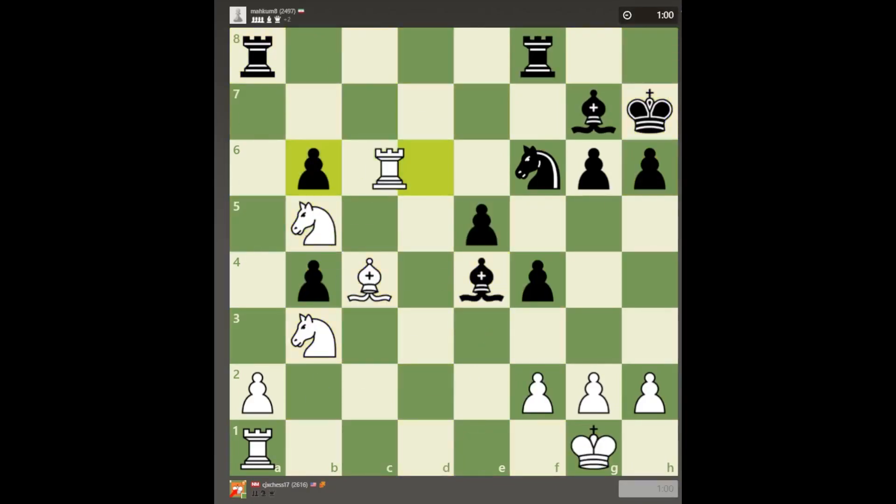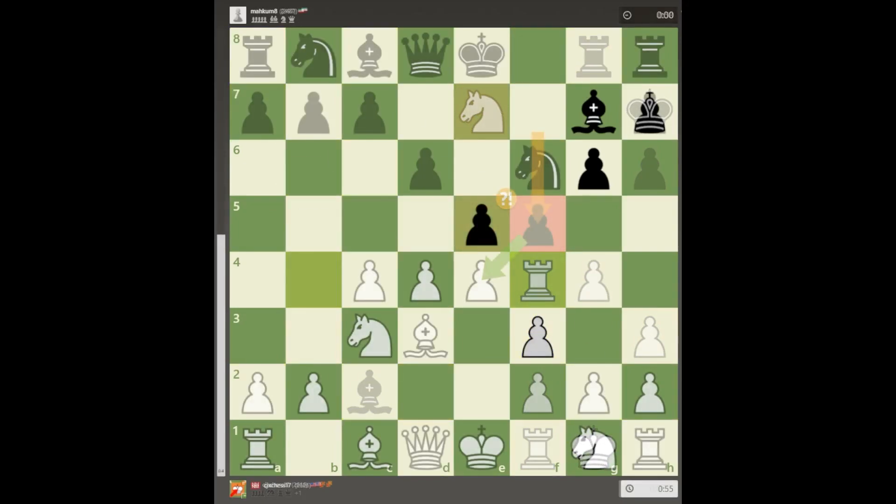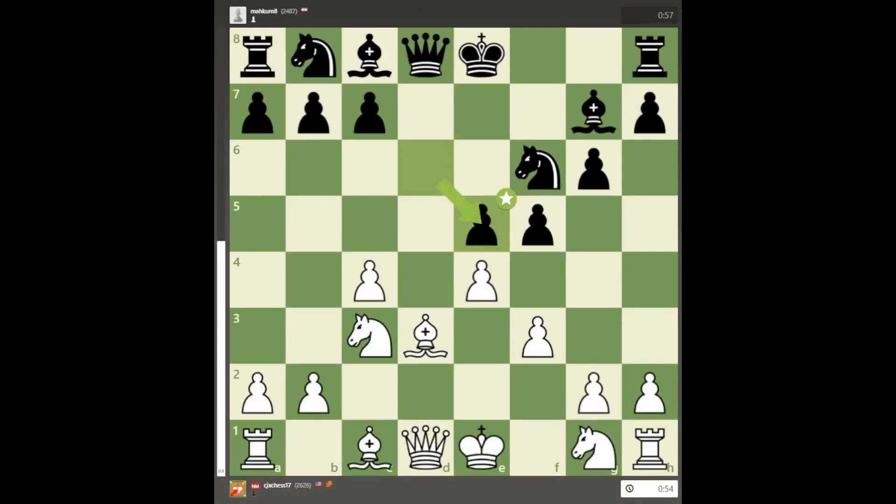Having barely won in a closed setup the first time we played, I decided to open the center with dxc5, while keeping the queens on the board.